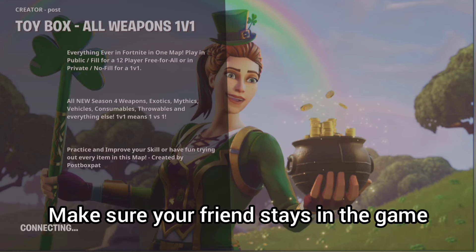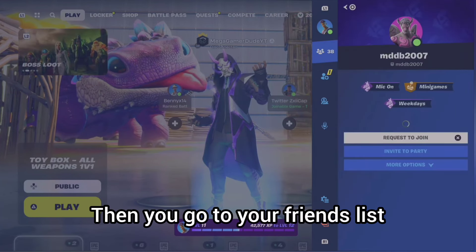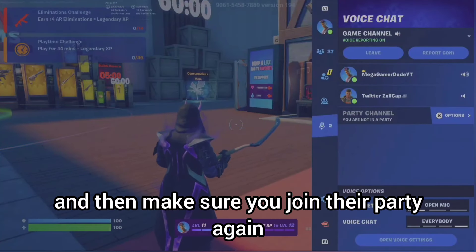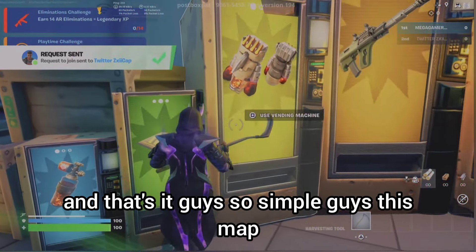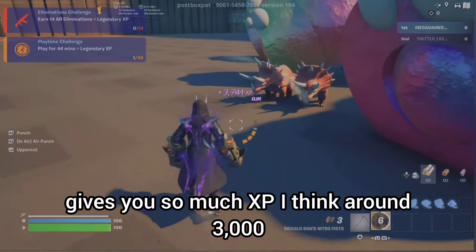Make sure your friend stays in the game. Then you leave the party, go to your friends list, and join their game. Then make sure you join that party again — and that's it, super simple.